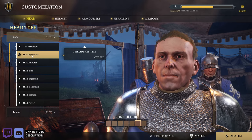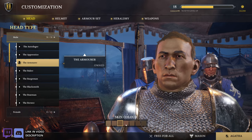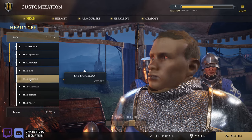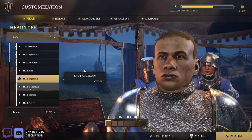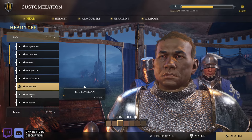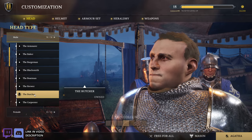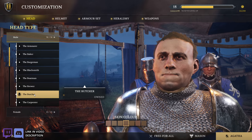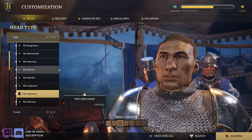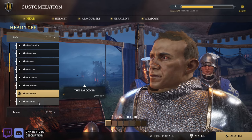The Astrologer — oh no. The Apprentice. The Armorer — he looks angry. The Baker. The Bargeman. The Blacksmith — pretty tough looking guy. The Boatman. The Brewer — the Epic Brewer, there we go. The Butcher — he looks a little ill. The Carpenter. The Diplomat — a little rough looking there. The Falconer. The Farmer.